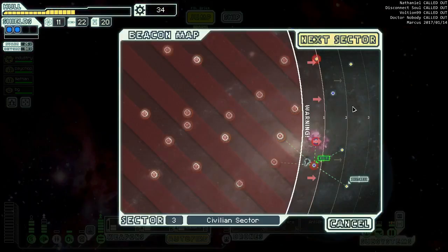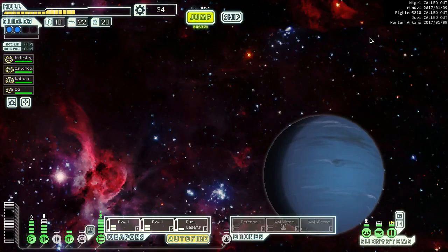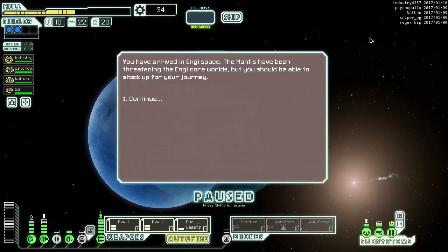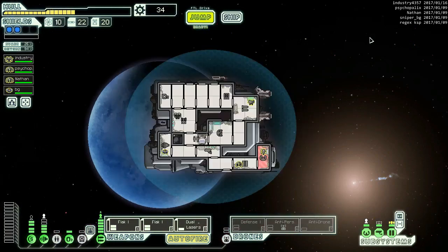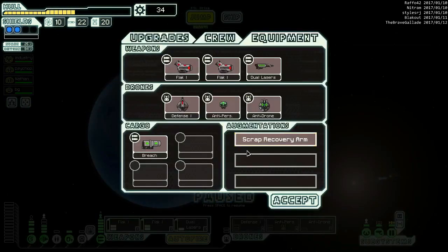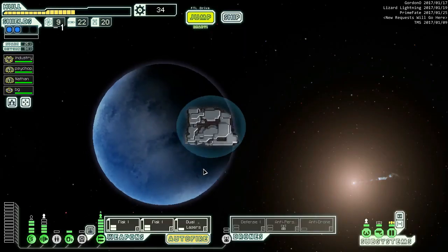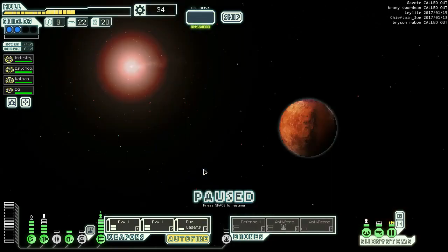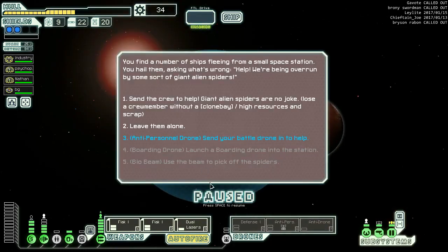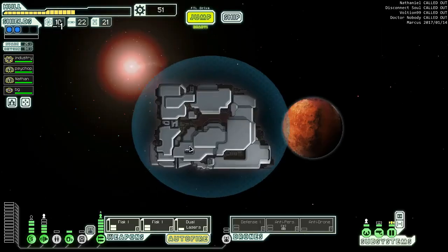Breach missiles - those will definitely sell. NG homeworlds, let's go. We've got NG on the ship - we're in an NG ship, let's see what happens. A store and two distress calls - well, we have breach missiles and technically the anti-drone drone. Let's hit the two distress calls and see how we feel about going to the store afterwards. There's a good reason to keep an anti-personnel drone. Let's go to the distress call.